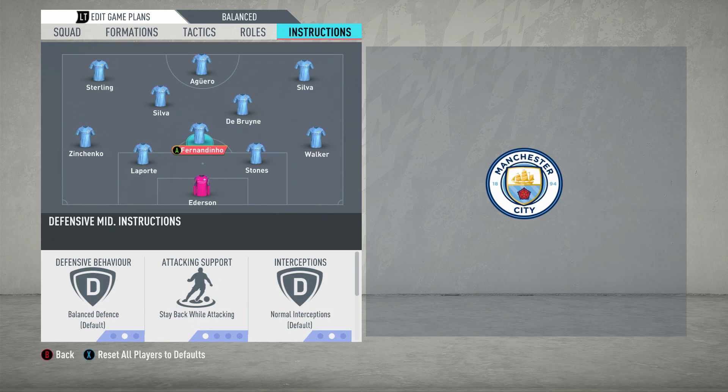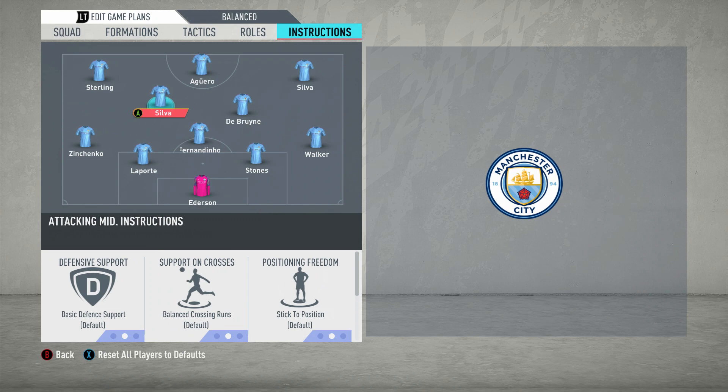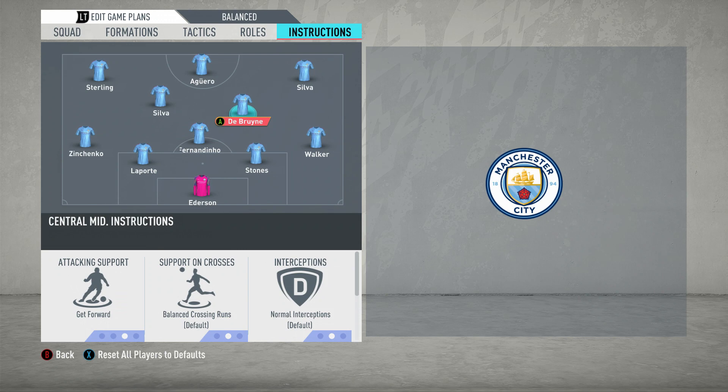With the holding midfielder — Fernandinho — you've got stay back while attacking and balanced defensive behaviour. You also want him to cover the centre; you don't want him leaving his position too often. Guardiola's tactic is very structured and a lot of players are not allowed to leave their side of the field. Very rarely will you see them varying over. So keep him in the centre.